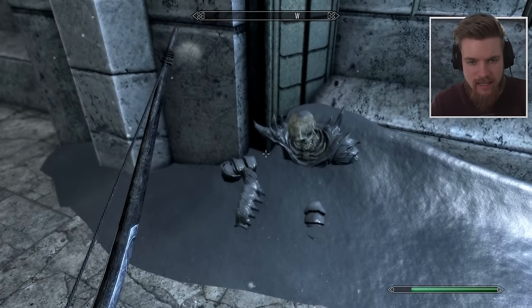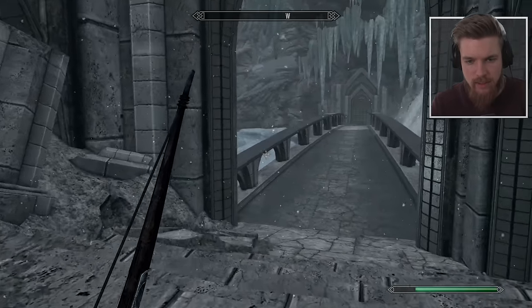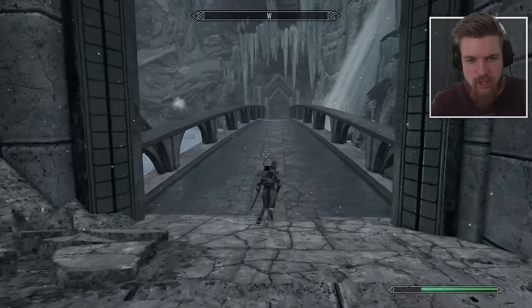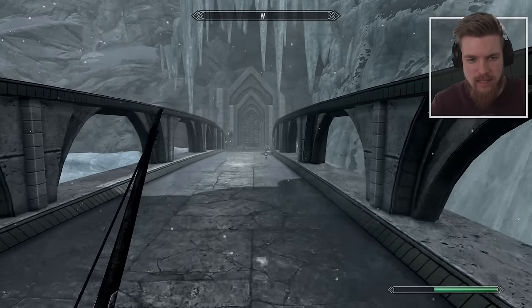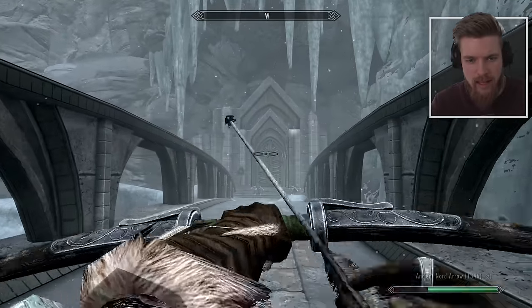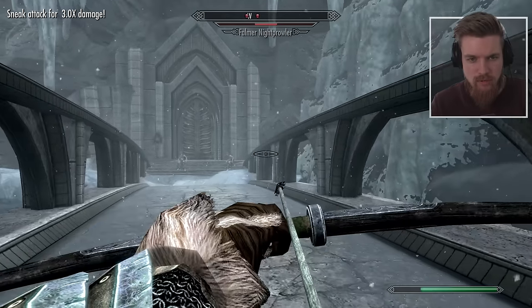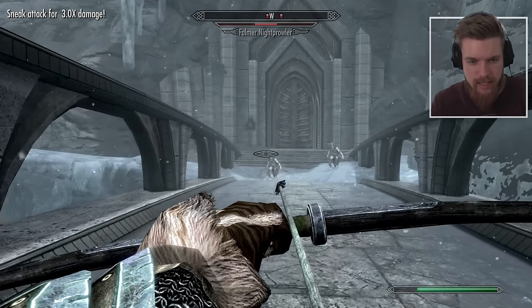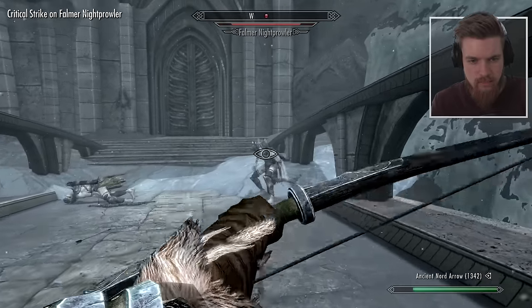Wait, why is there an arrow in its head now? That's a bit concerning. So now we can continue on over this bridge past the beautiful waterfall. Look at this place, it looks amazing. You can see we're underneath that area — we came in on the top there, so we've worked our way all the way down. I really like it — it reminds me of Elden Ring, how the level design kind of connects itself to everything else.